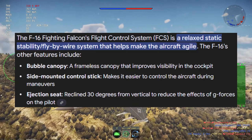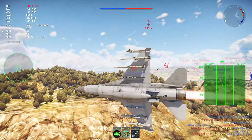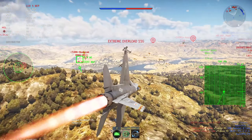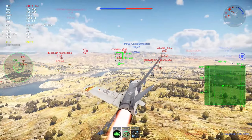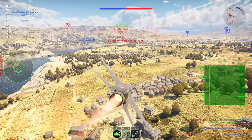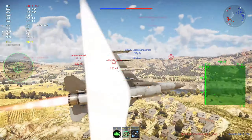The FCS of an F-16 is a relaxed static stability fly-by-wire system that helps make the aircraft agile. Basically, it allows the aircraft to be stable in crosswind flying because the F-16 is an aircraft that's made not to be stable below Mach 1. Once it hits Mach 1 it gets more stable due to aerodynamic changes. The F-16 was made to be not necessarily aerodynamically stable, and in game the issue is the F-16 can overperform that.